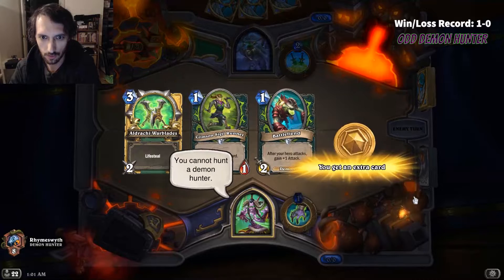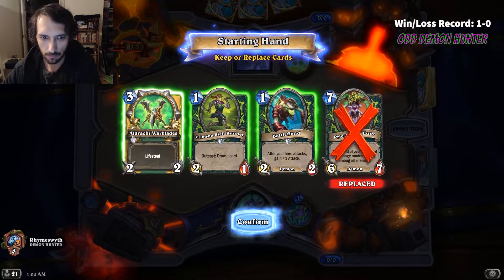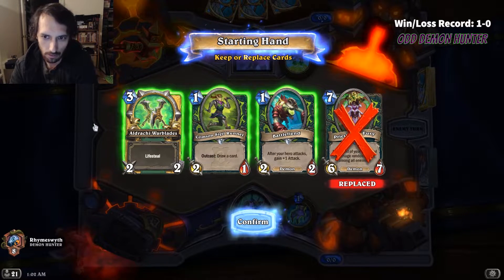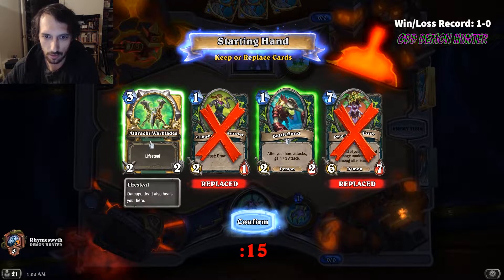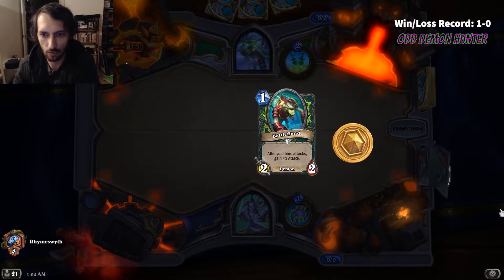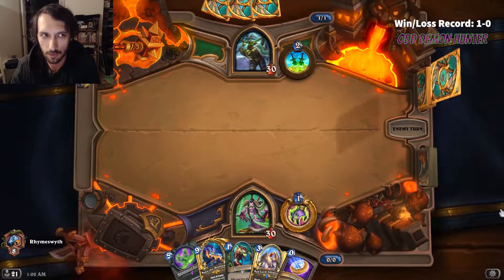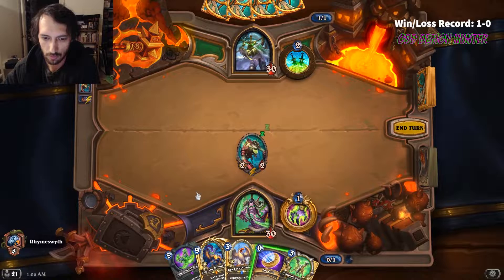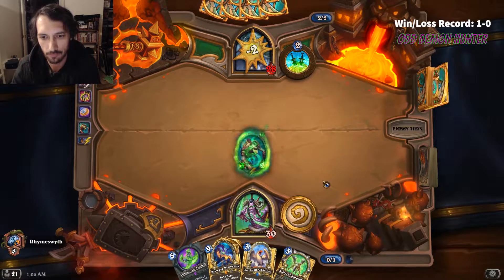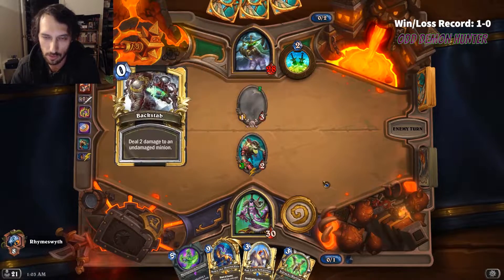In my first part of the series, I played one game and won against the Quest Mage. Here I'm in my second game, playing against a rogue. I decided not to keep the Sigil Runner because it's not in a good outcast position. I'll keep Warblades - I'm not sure I need it, but I go with the Battlefiend because I know I want that for sure. The cards I end up getting - the Warglaives and the Baku - end up being a lot clunkier. That's the way it goes with mulliganing; sometimes you get worse cards when you try to be picky.